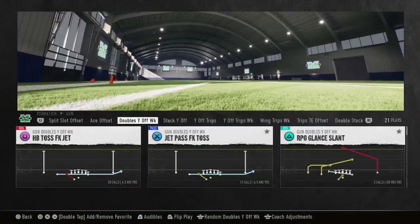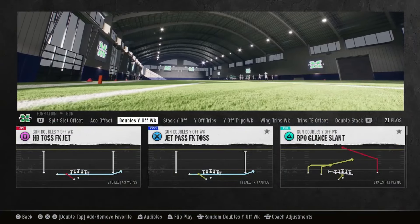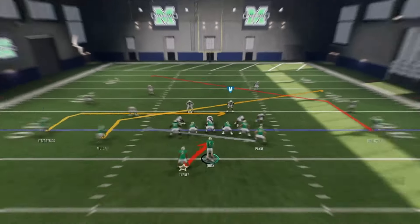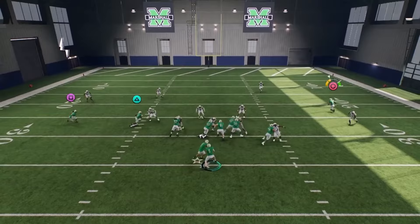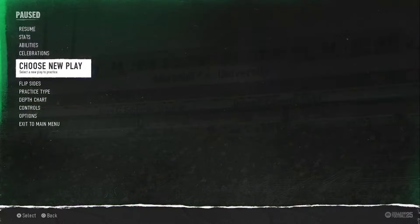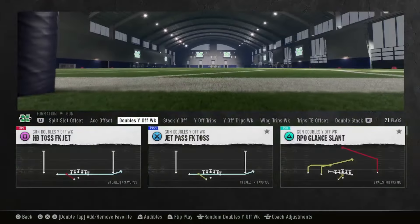But we got the jet pass, fake toss, and then we got the slant — this play is good because the slant on this goes up field instead of running like a regular slant, so it's kind of like a little mini post. That's why I like that play right there.